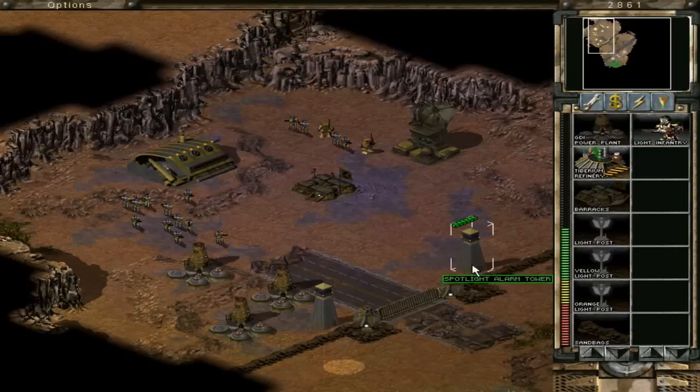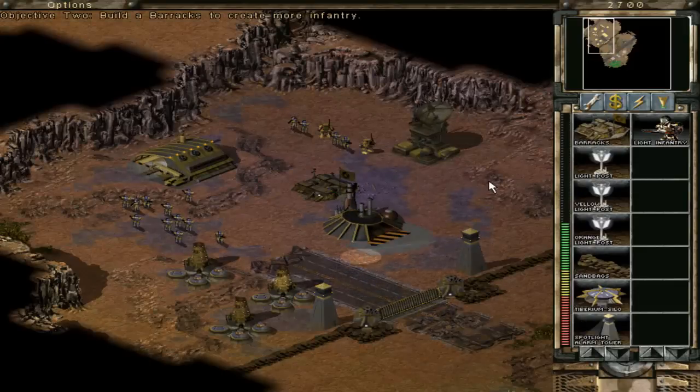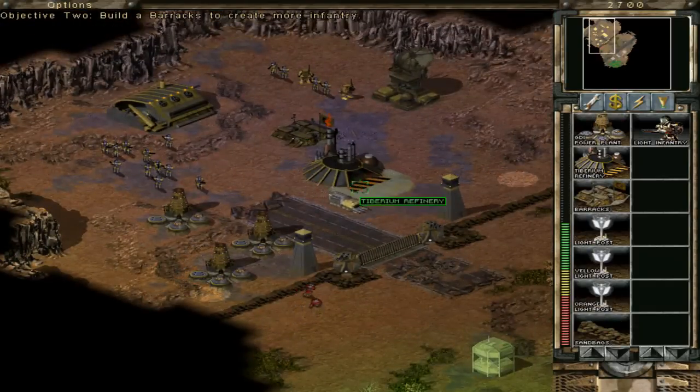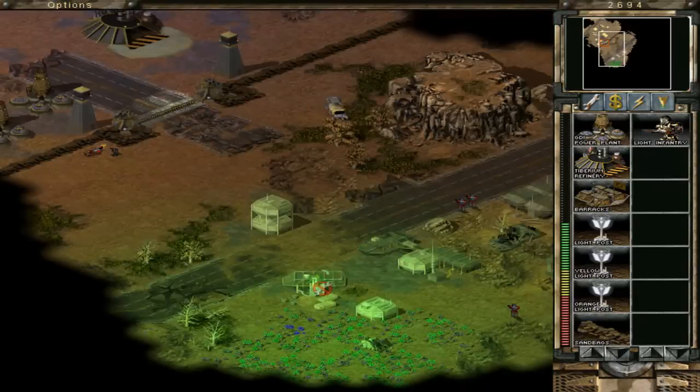So I re-added them. Same for the sandbags — you're not supposed to be able to build sandbags, but I do it because I think it's cute. And these spotlight alarm towers — you're not supposed to build those either, but I re-added them too. Those are the buildings I re-added. And this is the refinery — as in Red Alert 2, you get a harvester that harvests Tiberium, of course.